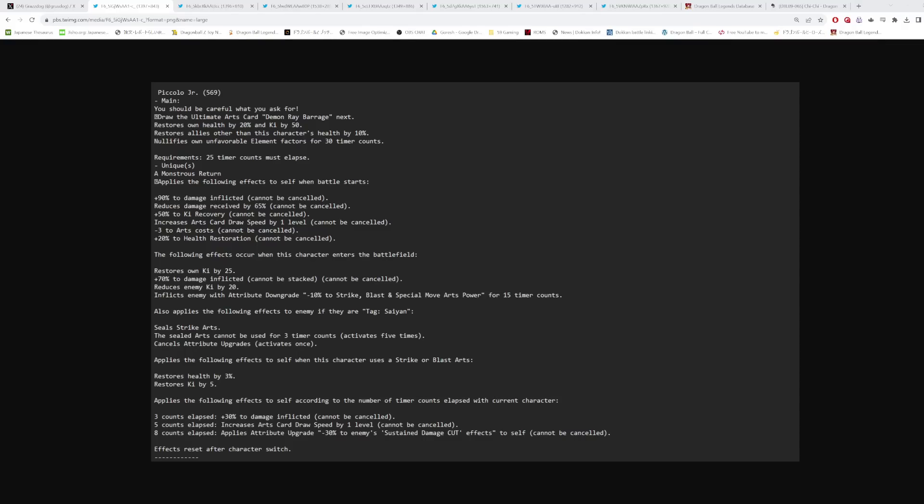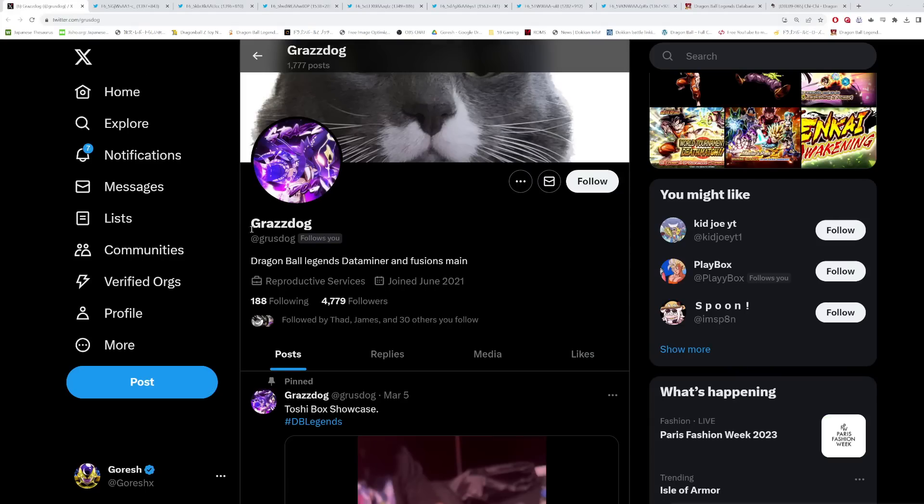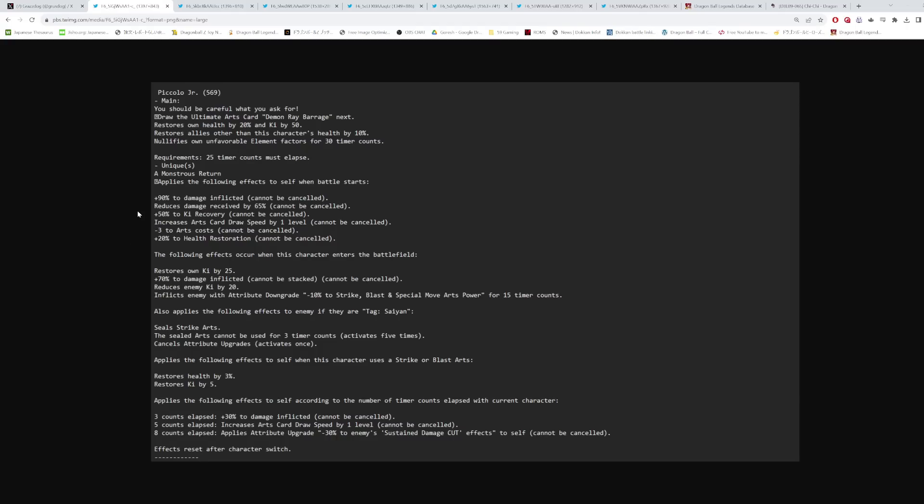Hey guys, today we are breaking down the incoming Piccolo Jr. and Goku on the upcoming Mega Rising banner from the 23rd World Tournament, part of the episode campaign Dragon Ball Saga. The game is in full server maintenance, so we can't log in or access it right now. We're going to look at these characters' kits via datamines — shout out to GrazDog for the datamines. Let's start with Piccolo Jr. first.